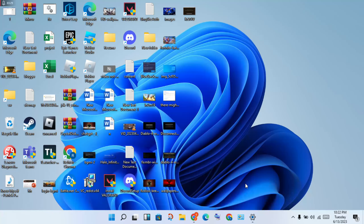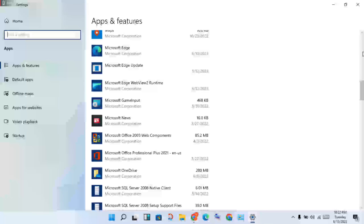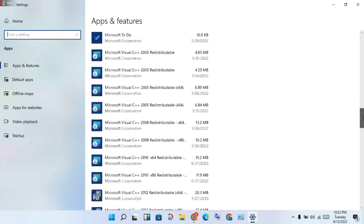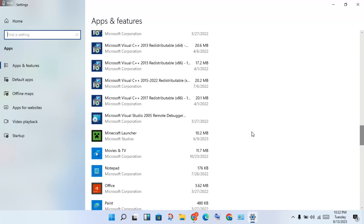If it was still not working after the previous steps, go to Settings, then click on Apps and Features. Scroll down to find Minecraft, then click to select it.